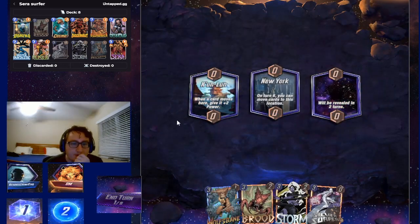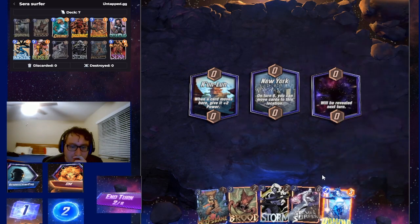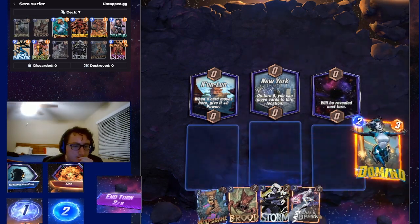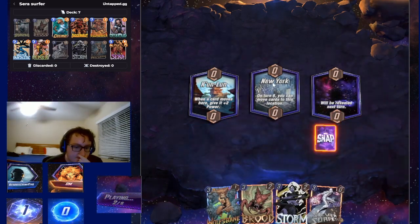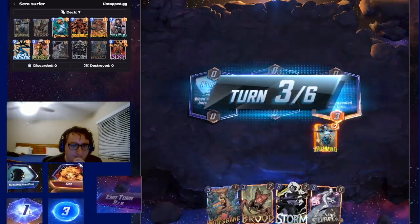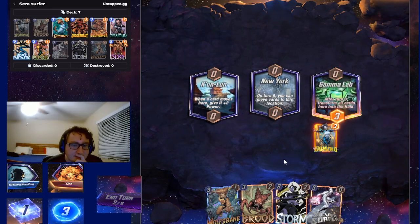We don't have any move cards, so Kunlun's not very good for us. And I hate New York, so I'm gonna storm New York. And I'm gonna play Domino to the right. And I think I'm gonna storm Brood mid. Do I draw Sarah? It depends on what — ooh.